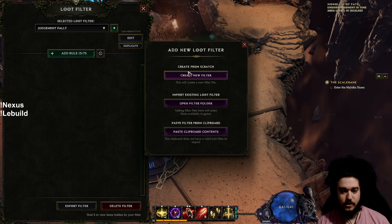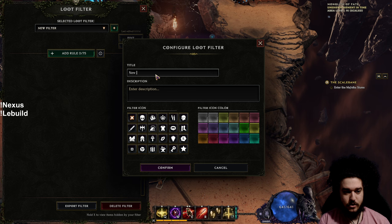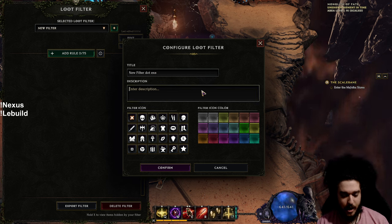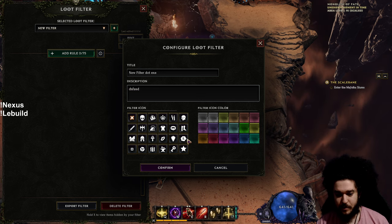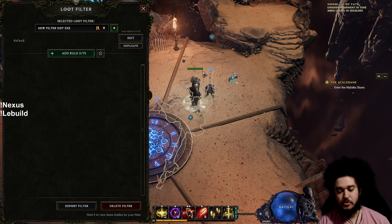Click the button to create a new filter, name it whatever you want. We'll call it 'new filter a.exe.' You don't really need a description. Now that you have your new filter, the important part is figuring out what build you want to play.